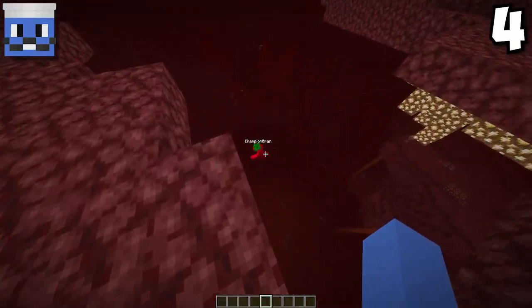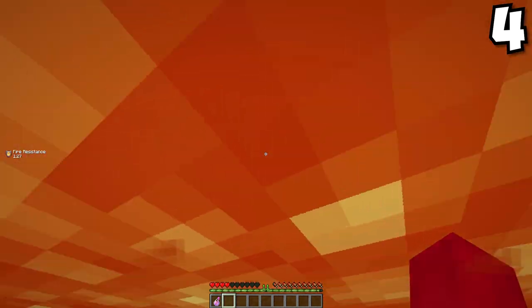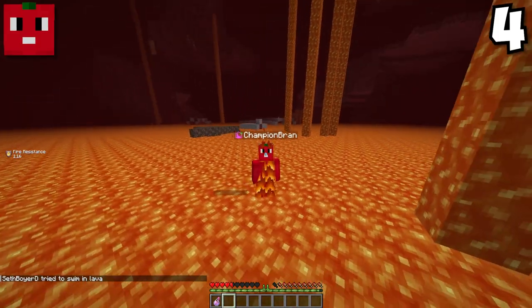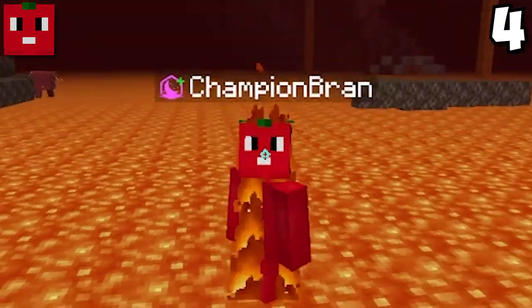Watch out! Why would you hit me into the lava? It's a good thing I have fire resistance potions on me, which is something you should always have. Look at me — I didn't have one! And that's why you should always have fire res. Yeah, I definitely learned my lesson there.